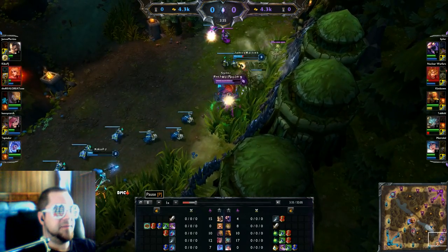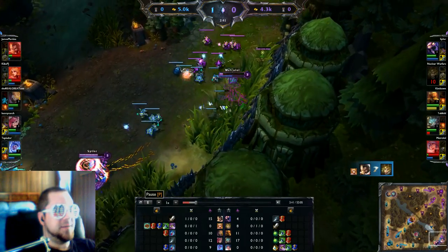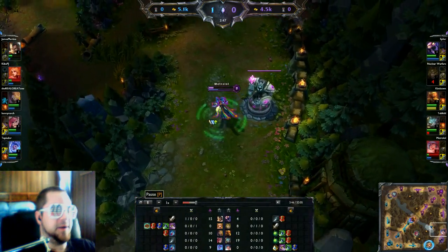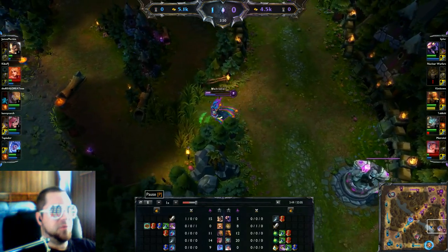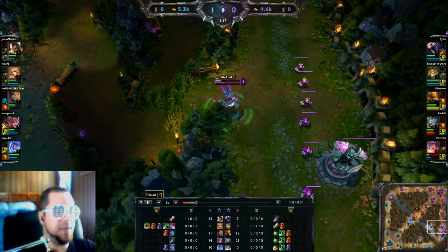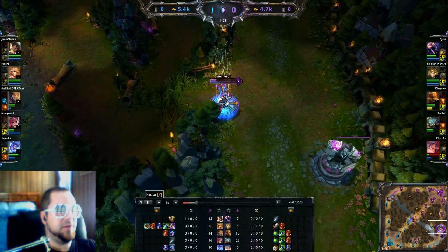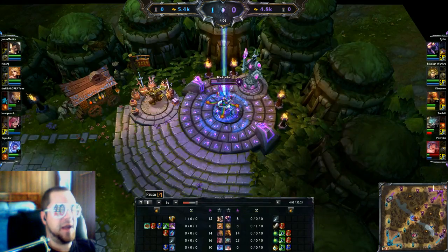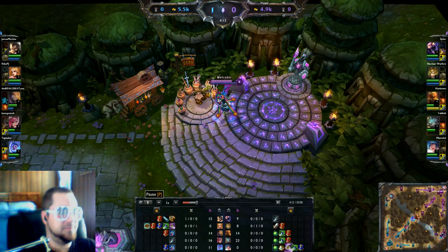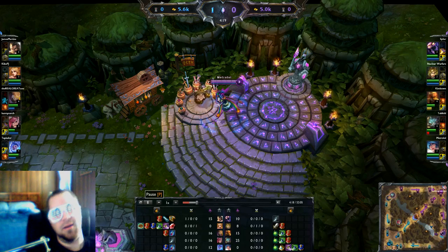Things break down a bit here — their side came from behind and made a mistake. This is where my synergy issues with Leona show. I threw a vision ward in that bush because I was confident she had warded but wasn't sure exactly where. I feel like it's too much of a gamble to vision Dragon unless you do it perfectly, because if they have vision in the bush right next to the lane, they'll kill your ward.